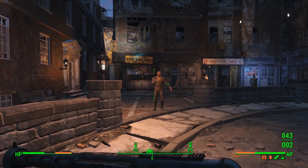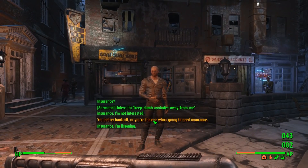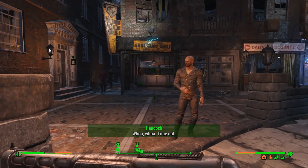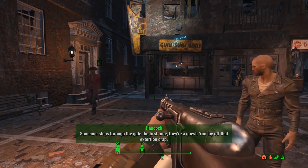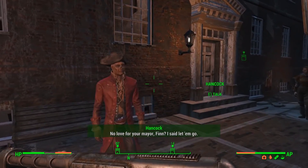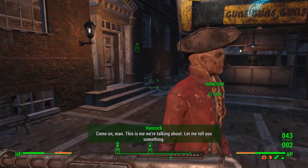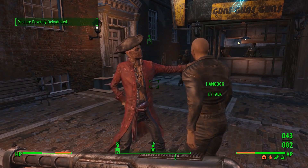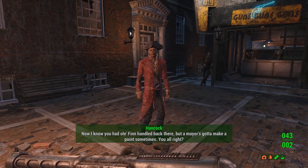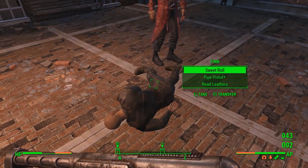I'm really dehydrated. I remember this guy at the gate. 'First time in Good Neighbor? You can't go walking around without insurance.' I tell him he'd better back off or he'll need insurance. Hancock intervenes — someone steps through the gate for the first time, they're a guest. He tells Finn to lay off the extortion. Finn pushes back, calls Hancock soft. Hancock stabs Finn, then turns to me: 'A mayor's got to make a point sometimes.'